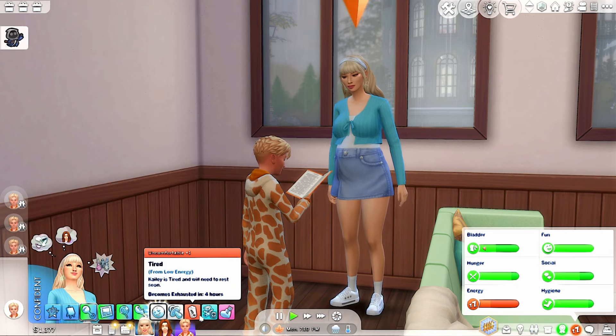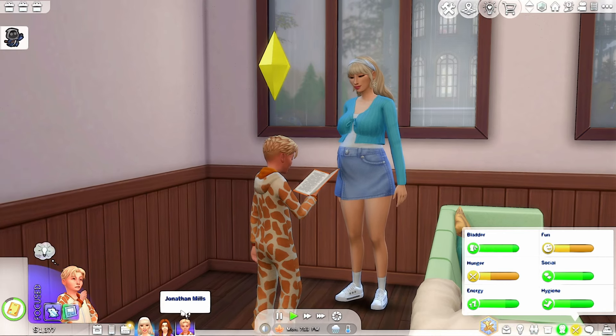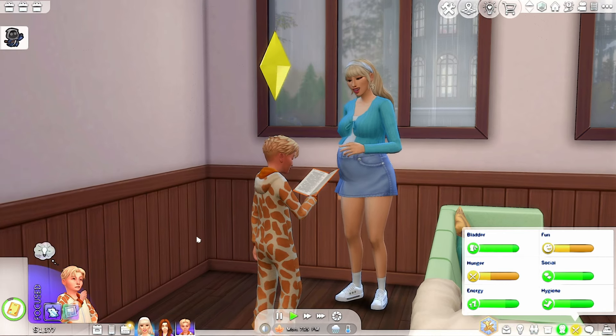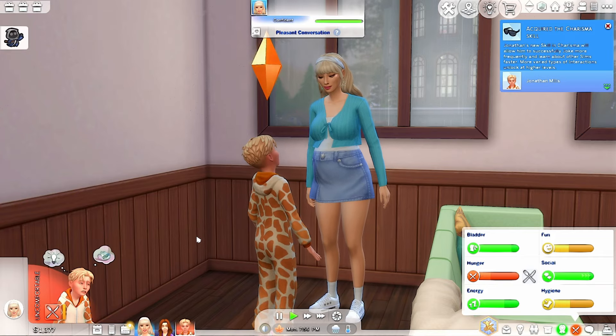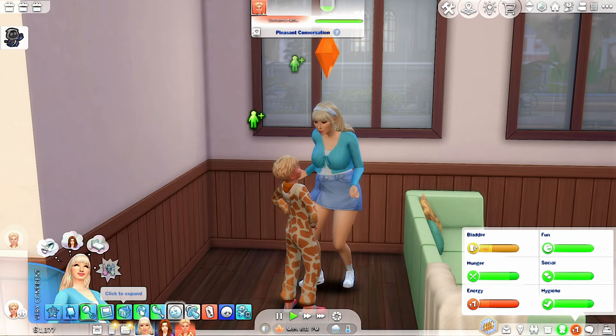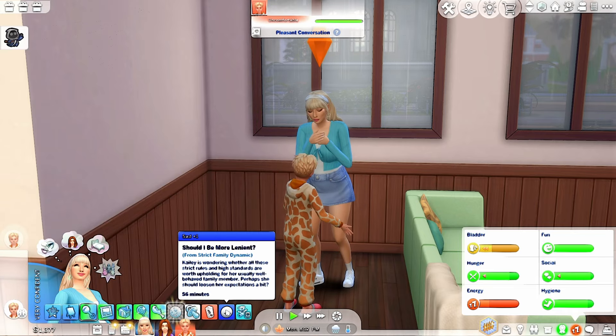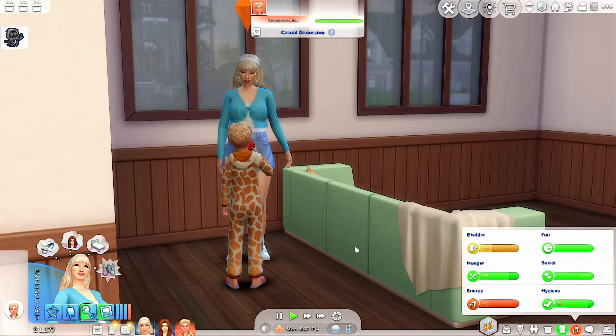I'm going to let Kaylee finish interacting with Jonathan and then send them both to bed - I'll have Jonathan eat dinner first. They just had a negative interaction and she feels sad because she's strict. But you have to be strict - you're going to raise 100 children, they need to know what the rules are immediately.